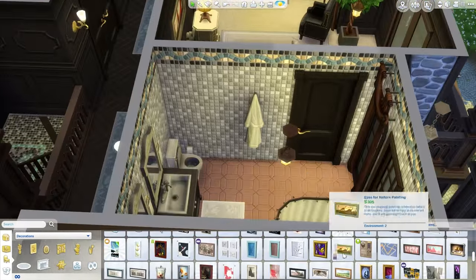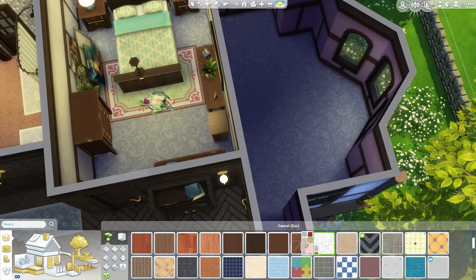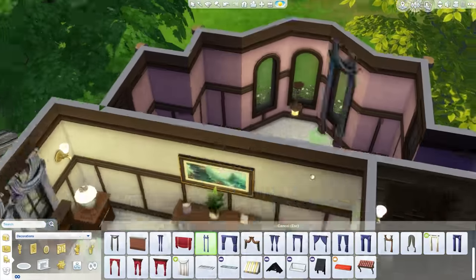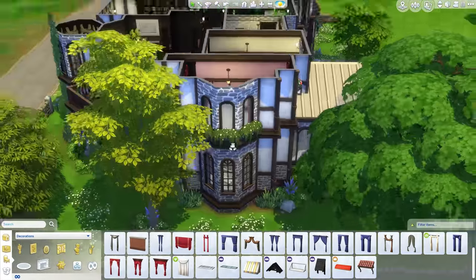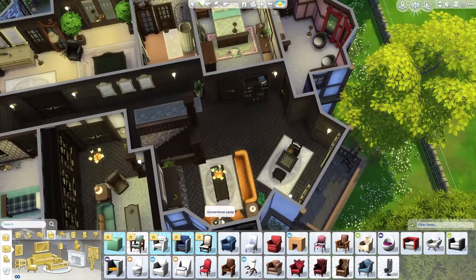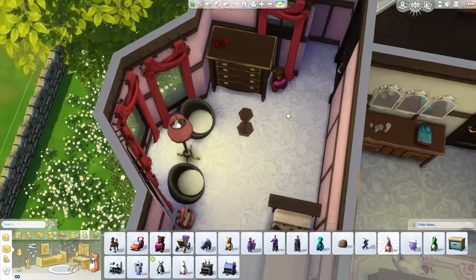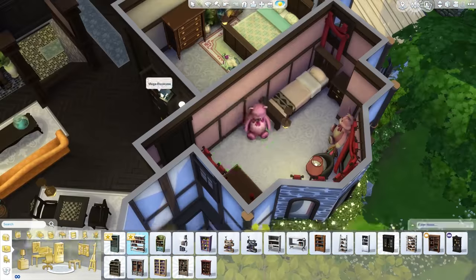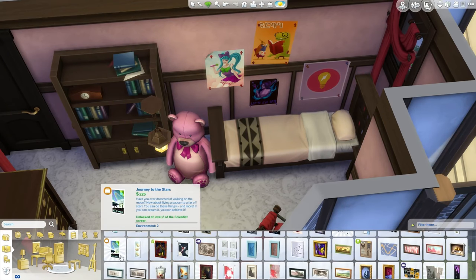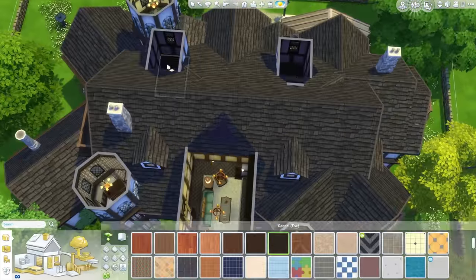Now moving on to the girl's room, which is a very weird-shaped room, quite bizarre actually. It was kind of what was left over of the second floor after I worked on the rest of the floor plan. I thought, well, we can squeeze a kid's room in here because kids' rooms can have single beds. I think it's about the same size as the boy's bedroom — just a very different shape. But it still looks pretty good. That room is now done.